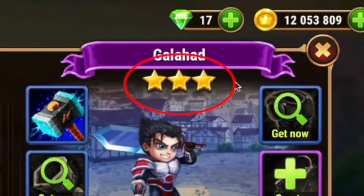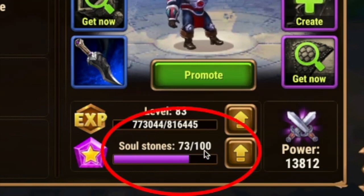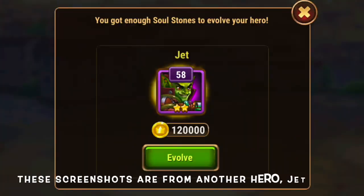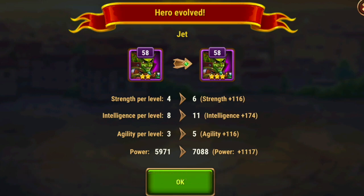These stars represent the evolution of your heroes. As you get enough soul stones — I have 73 out of 100 — once I collect 100 soul stones I can evolve Galahad to a four-star Galahad. Evolving a hero will raise your three primary stats: strength, intelligence, and agility. Galahad is a strength-based hero, so he will gain more strength than agility and intelligence. A big question I get all the time: is it better to not level up your hero until you get a six star? No.